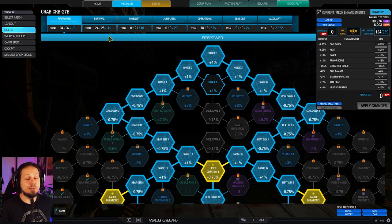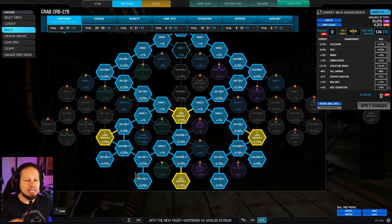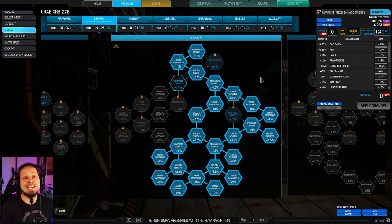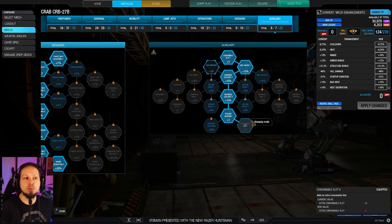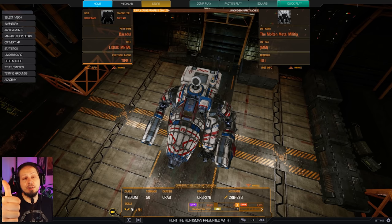Let's take a look at the skills before we dive into the two games. We have the classic laser vomit firepower tree — laser duration one through four, plus a good chunk of heat gen nodes and cooldown so we can fire more often. We invested quite a lot into the right side of the survivability tree to amplify the Crab's skeletal density and structure quirks. We also have maximum cool run, 60% rate of deprivation, and a double cool shot. First game uses a UAV, second game uses an artillery strike. That's the build — now it's time to hit the battlefield!